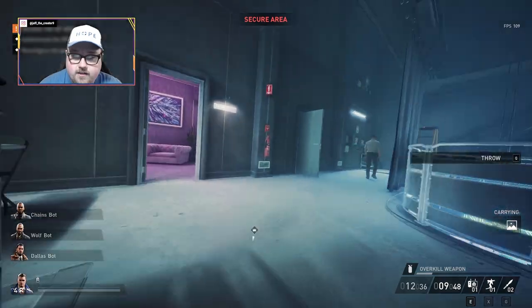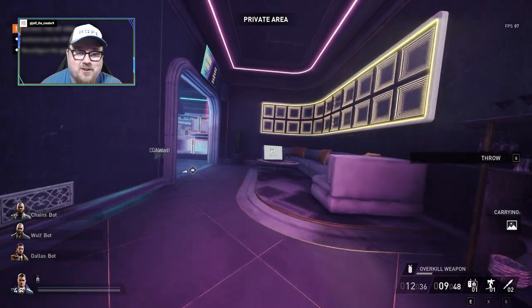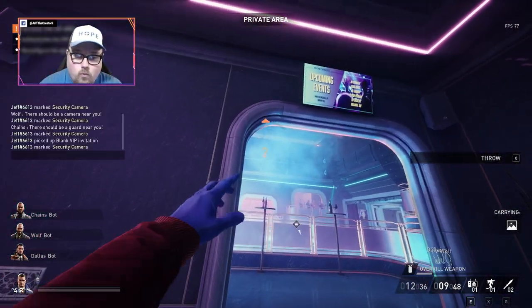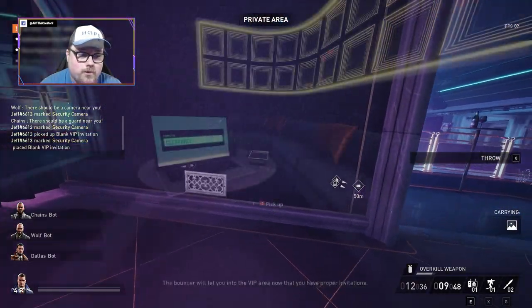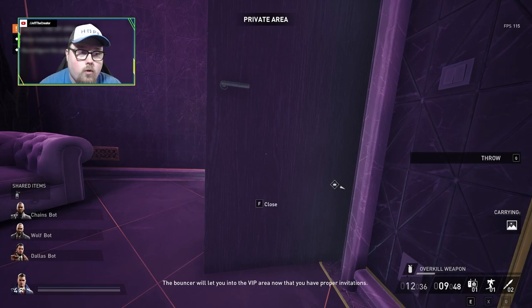We can come over here - like I said, this is the ideal spawn location for this computer. I absolutely love it. You gotta watch it, there is a camera right there. Just back up a little bit, place your card, and then you can do the hack without being observed. And there we go - that is actually the hardest part about this whole ordeal.